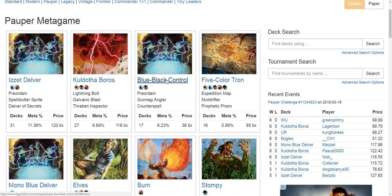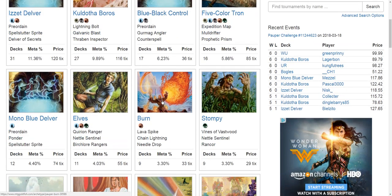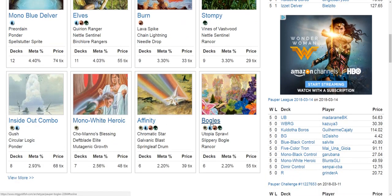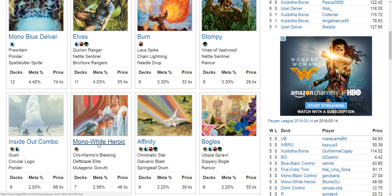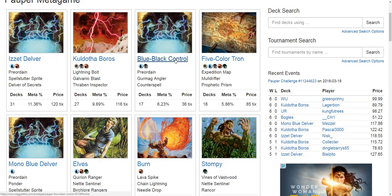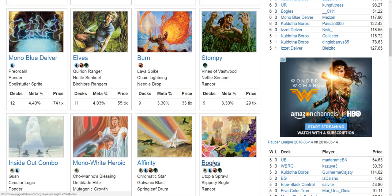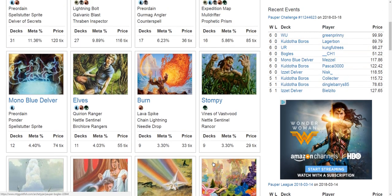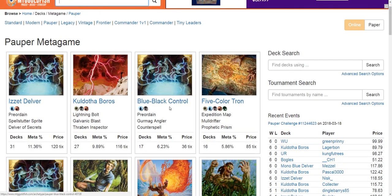If you happen to draw the wrong things at the wrong time, you're going to lose. A lot of aggressive decks can still get there. But Blue Black Control with reasonable draws is going to have a good game. What's really interesting right now is if you're running a critical number of sacrifice effects, these are particularly good against Mono White Heroic and Boggles, which actually give you free wins. There are draws from Boggles and Mono White Heroic where they're creature-light and the Blue Black player just throws an edict effect — and that's basically the game.